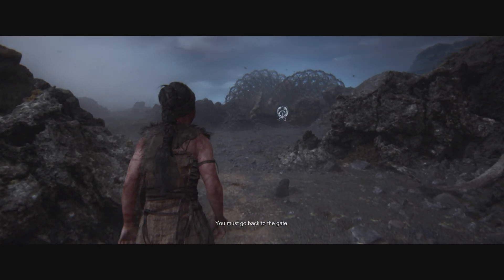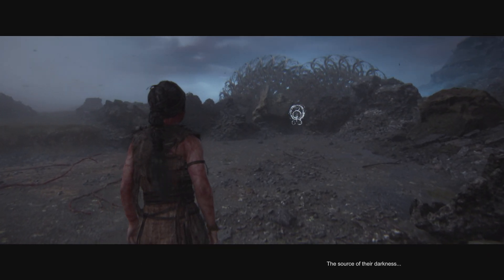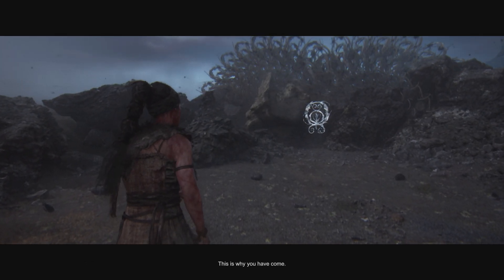You must go back to the cage. You must go back. Behind the symbol is the source of the darkness. Source of their darkness? You need to understand it. Uncover the darkness, Emma. This is why.